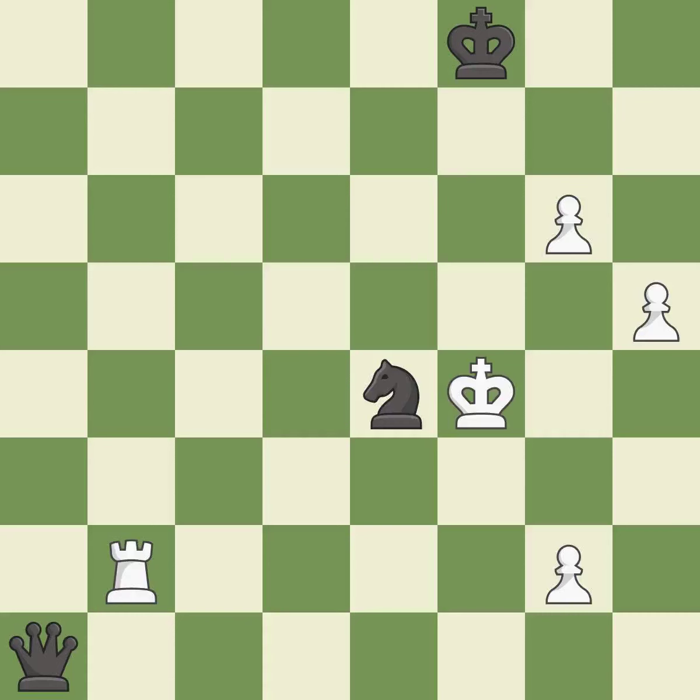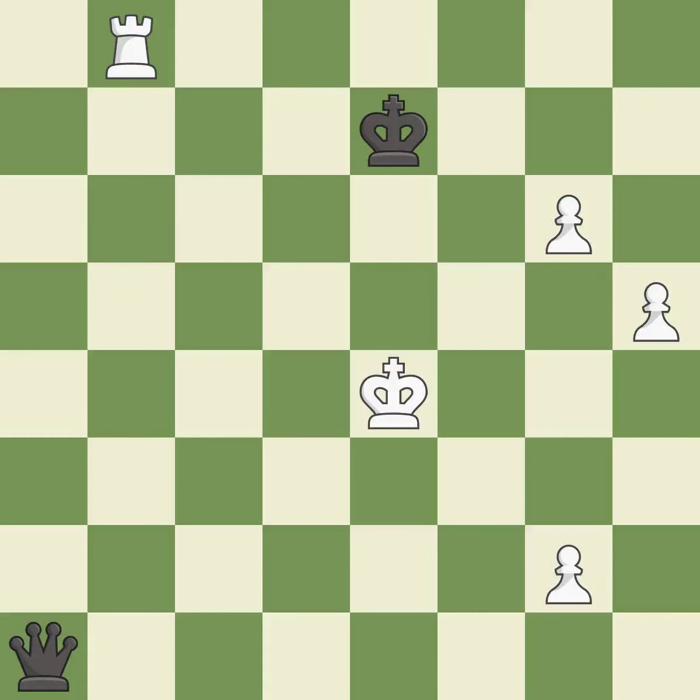This move puts the rook on a safer square — it is excellent. This evades the check from the rook. This is the only move that works — it is a great move. That knight was free for the taking — it is best. This is not the right idea — it is an inaccuracy.